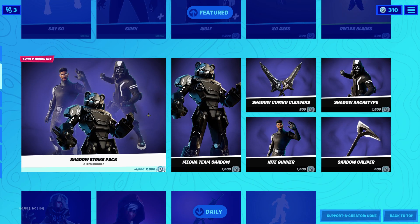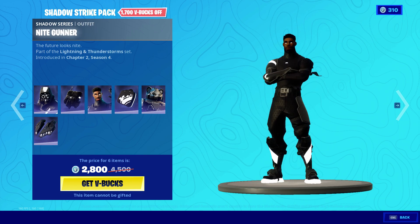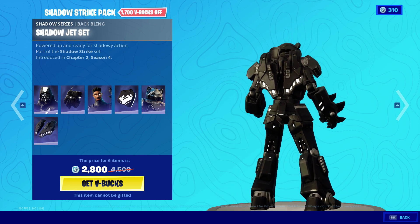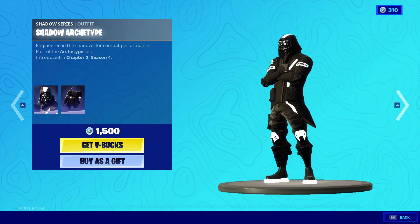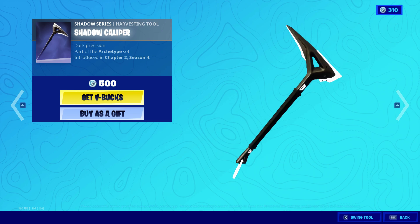The Shadow Strike Pack: Shadow Archetype, Dark Paradigm, Knight Gunner, the Knight Bag, the Mecha Team Shadow with the Shadow Jet Set — and you can buy them all separately. Also the Shadow Combo Cleavers and the Shadow Caliper.